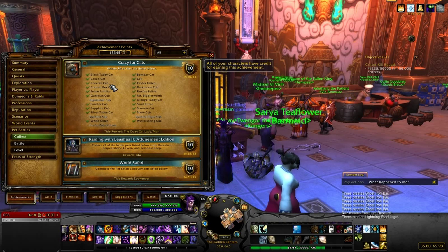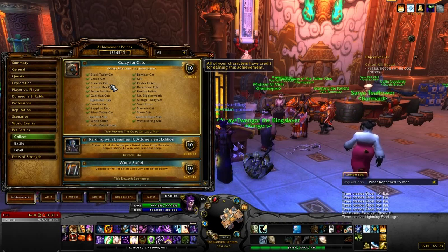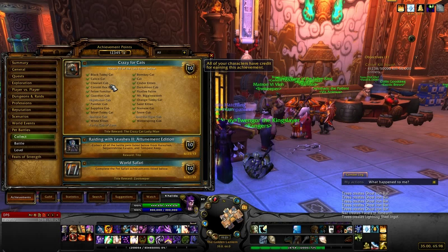Next is the Guardian Cub. The Guardian Cub you can get from the online Blizzard pet store — go into their pet store and there's a cub bundle you can get there.